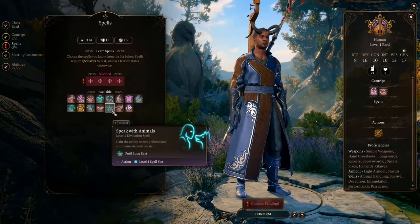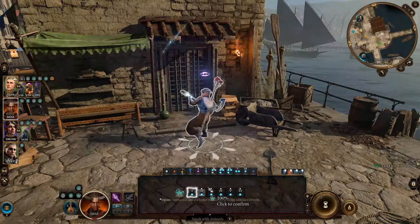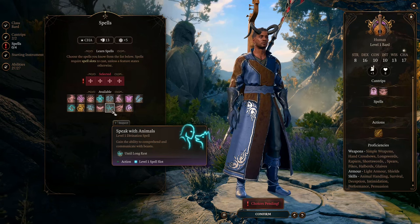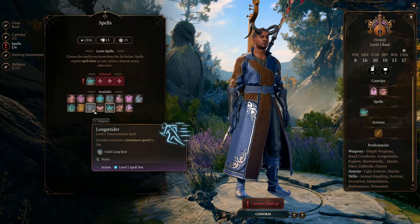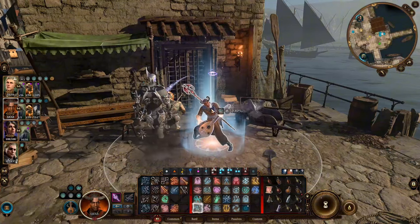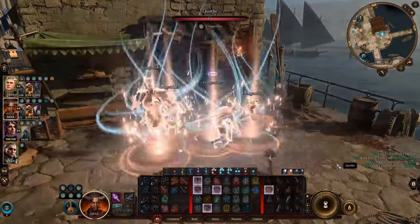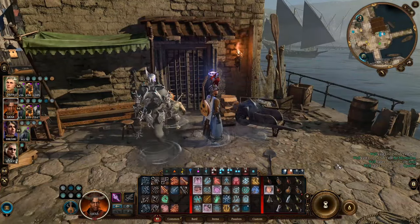For the starting spells, first we get Speak with Animals to get information from animals. This spell lasts a whole day without concentration, as long as the spell is still prepared. It's a ritual spell, which means if you cast it outside of combat, it doesn't consume your spell slot. Then we get Long Strider, which I think is a must-have for any party. It increases the target's moving distance for the whole day without concentration, as long as the spell is still prepared. It's a ritual spell too — every morning you can cast it on yourself, your whole party, and all the creatures you summoned.